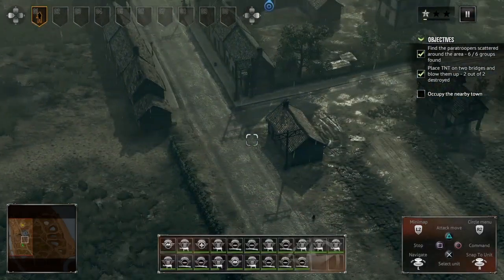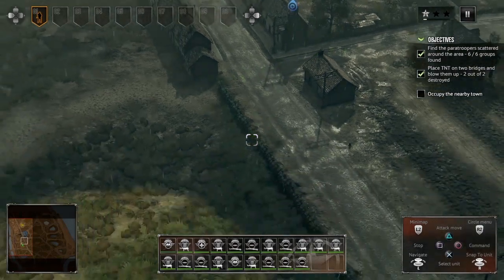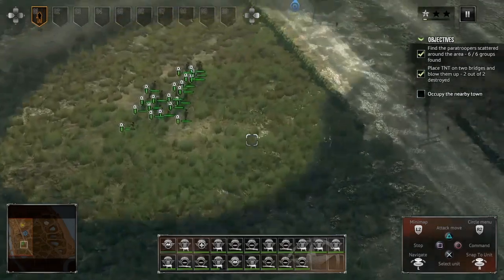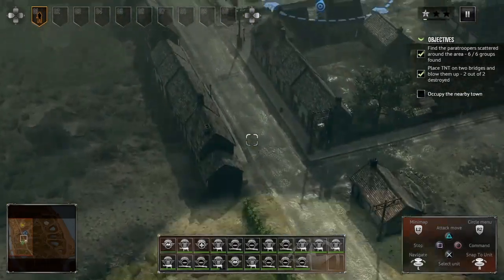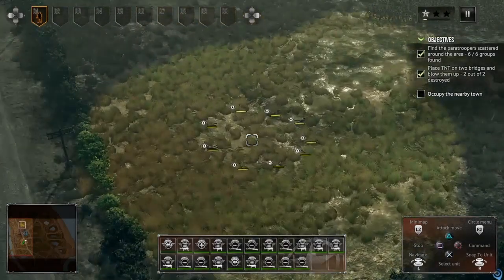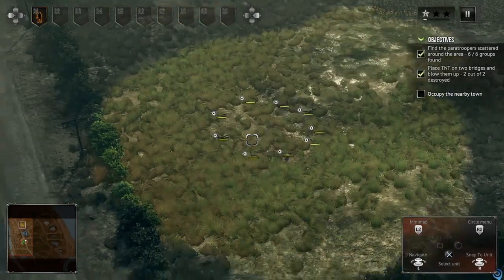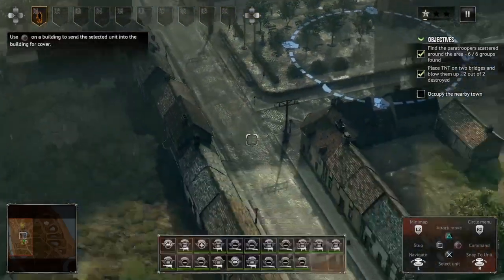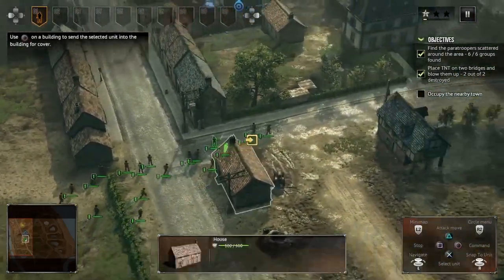I don't like that approach to town. There are more airborne troopers over there — maybe I can go around the buildings. We can't select them manually so we have to get to them to select them. Some extra rifles wouldn't hurt.